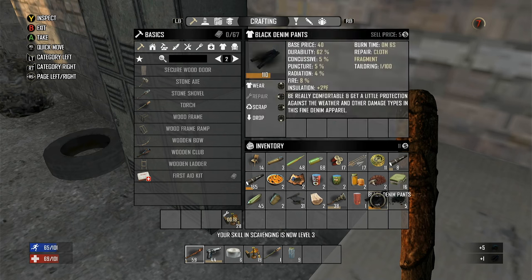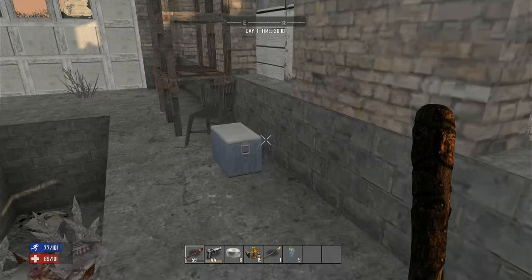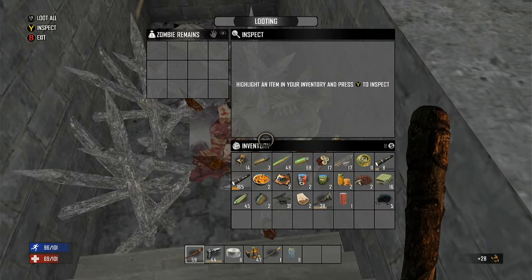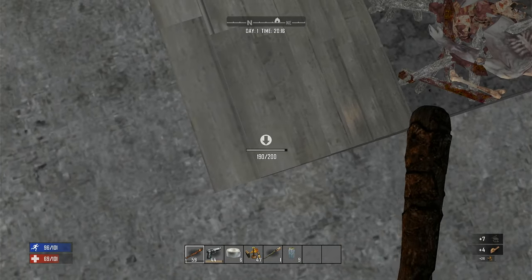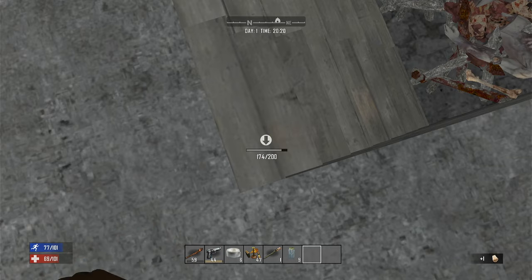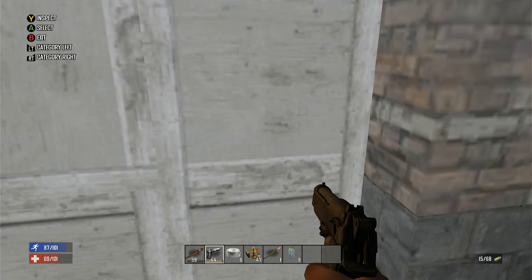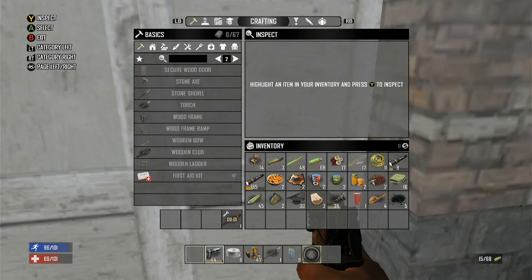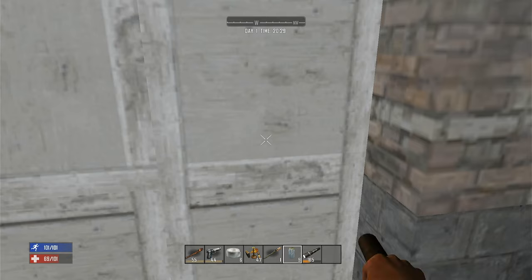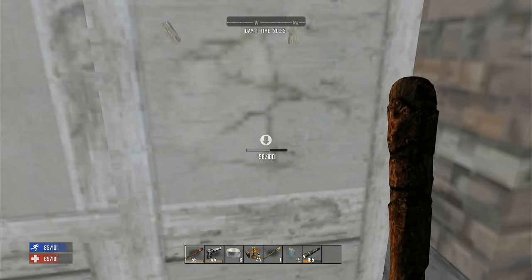There's some better pants than what I'm wearing — let's wear those. Scrap those. There's a dead body — nice, let's search that. Nothing. There is something behind here that's gonna be very very tough to get through. What if I punch it? Not really. I already gotta repair my iron reinforced club. Does the flashlight hit harder? No, it doesn't — just like the torch. Yeah, we need to find a stone axe pretty darn quick.